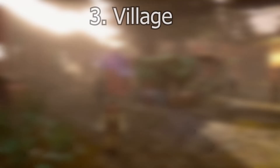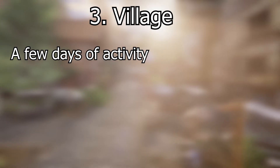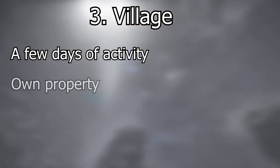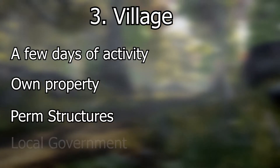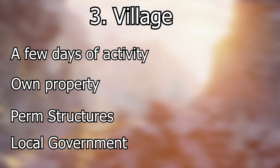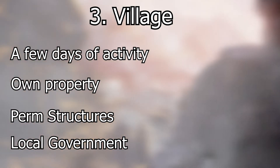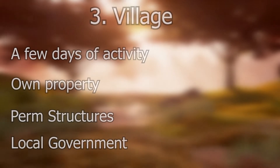After a few days of player activity, the encampment will evolve into a village, the third stage of nodes. It will be at this stage that players can own property in the village. Buildings become permanent and the local government begins to form based on the node type. For more information on player housing, government, and nodes in general, make sure you check out my last video — you can find the link in the description below.